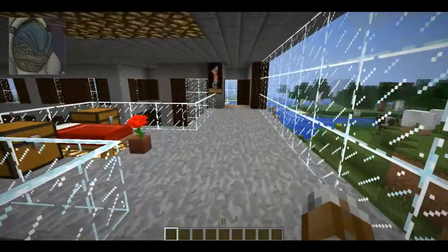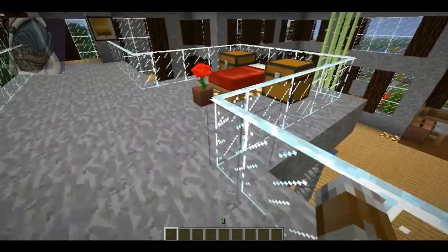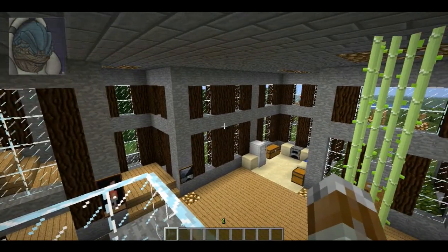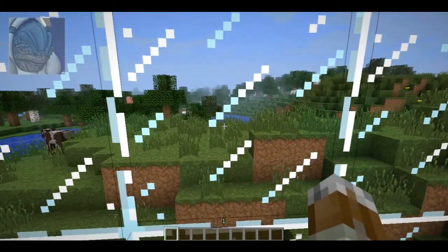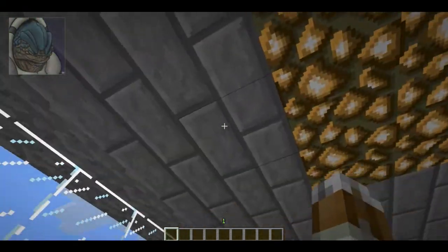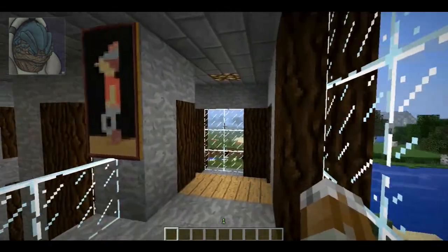Upstairs there's a bed with two chests on either side, and a glass pane railing so you can look out over your house and enjoy all the hard work you put into it. There's also a big open window to look out and see your Minecraft world. For the roof I decided to use stone bricks because it looks a bit cooler — the texture works much better than flat stone or cobblestone.